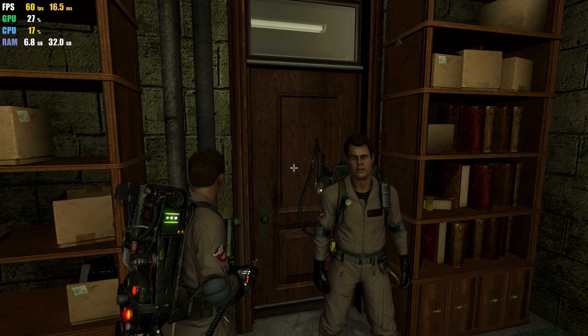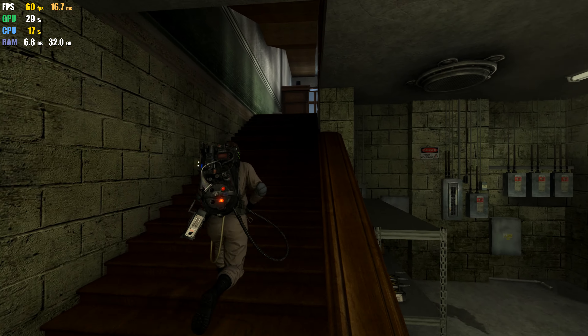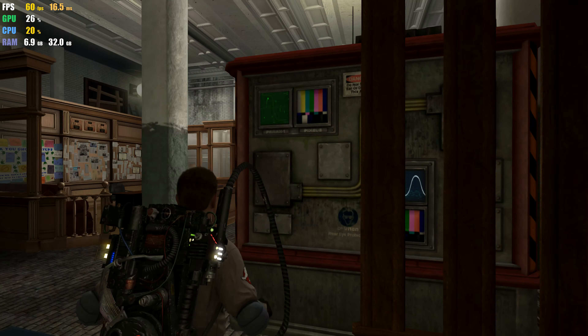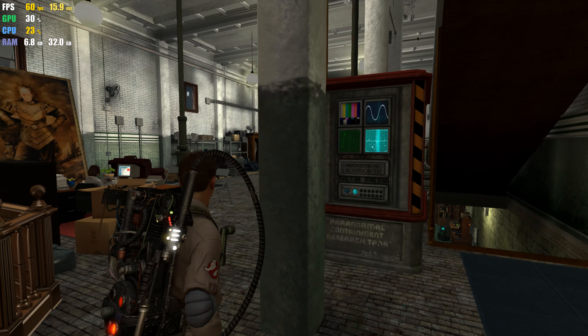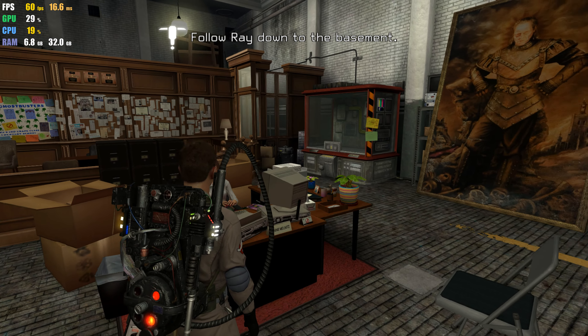He went into the sub-basement, and his escapee friend went with him. Come on, kid. We've got a job for you. Taking the right precautions, Slimer's harmless — more or less. Not sure about the other guy, though. Okay, let's go get him.